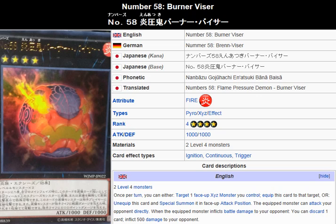Right off the bat, one thing I noticed from reading this card description is that it doesn't detach any Exceed materials in order to use its effect. So in that essence, it's in the same league as cards like Gem Knight Pearl, where they're Exceed monsters but they don't need their Exceed materials.